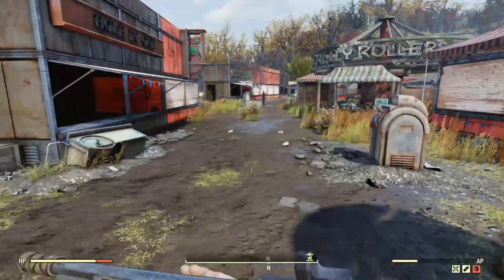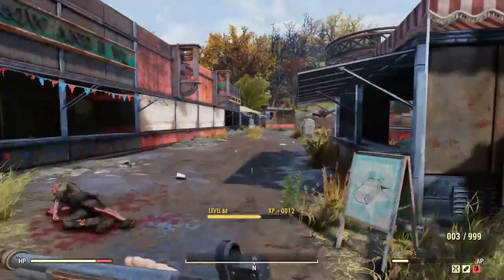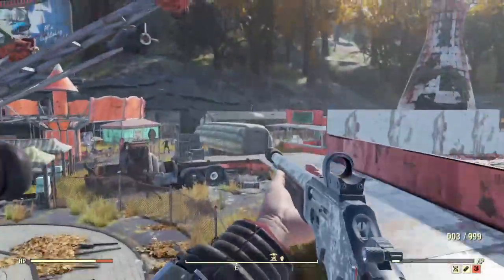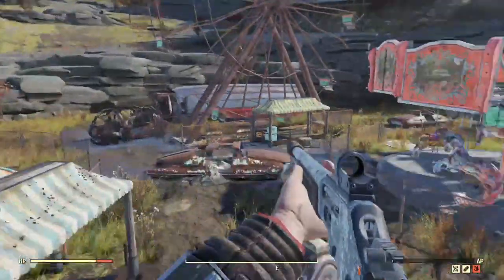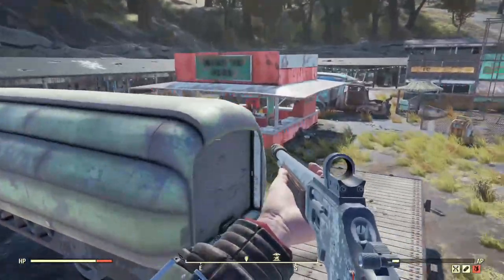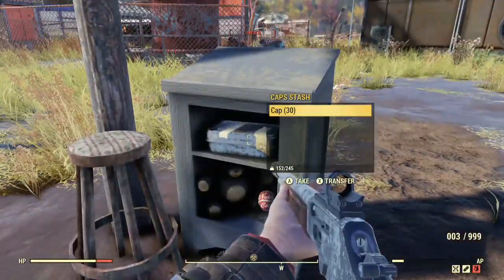Continuing on, we're going down to Tyler County Fairgrounds. When you walk in, don't go too far — you'll see a little hut, there's a big Nuka-Cola rocket one. It's in there in the little stand, so you want to grab that one.